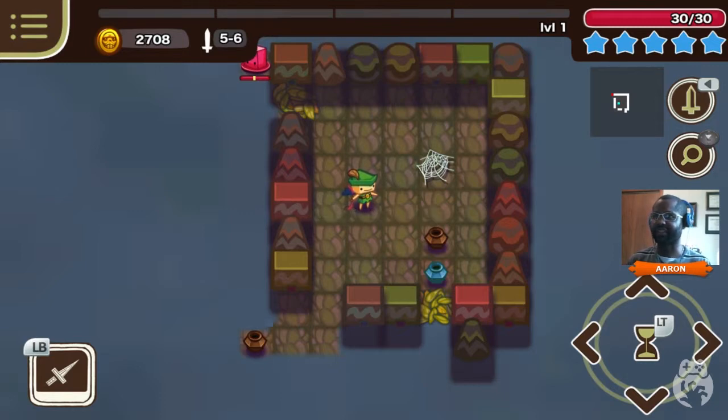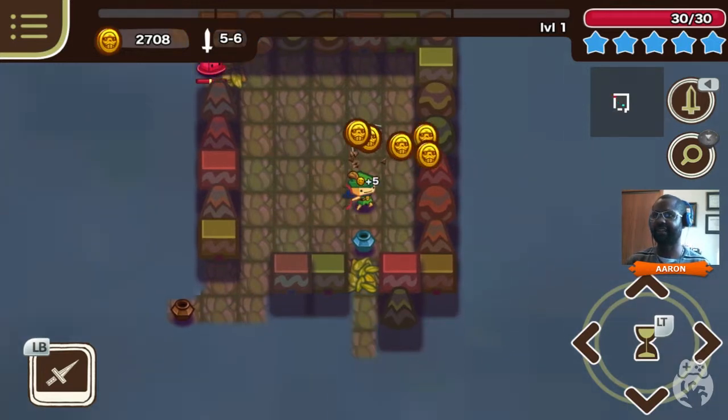As you can see, it's kind of like a square or grid-based game. I take a step that costs a turn, or if I press the left trigger on my controller - using an Xbox controller here - I can pass my turn, and the enemies around me will move. Sometimes that's essential, because positioning is key. But in this case, I'm going to move.